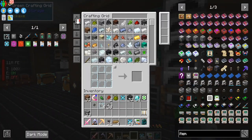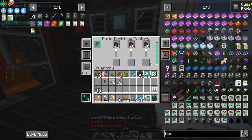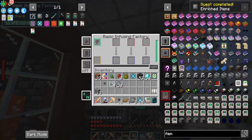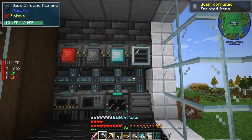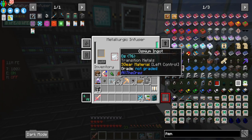We'll place the redstone one right here. We need some carbon ones — I said coal, I meant carbon. We have the carbon ones there now, and then the final one is just going to be the alloy, which is awesome.